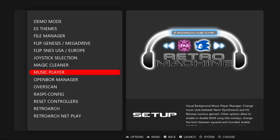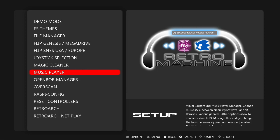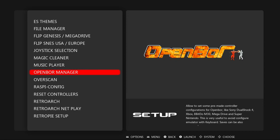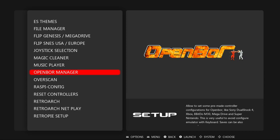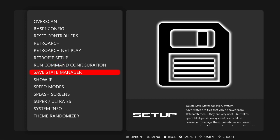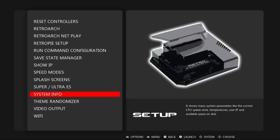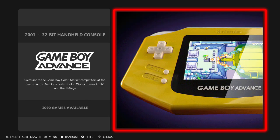The music player, where you can switch between two different types of soundtrack and change a lot about the visual music player — things you had no chance to do before because I've worked on this script using my years of knowledge. The open board manager, where it assigns profiles automatically for your preferred controller so you don't have to hassle with a USB keyboard anymore. And the save state manager, where you can delete save states directly from EmulationStation. All these options are exclusive to the new Retro Machine.